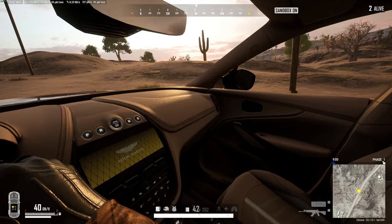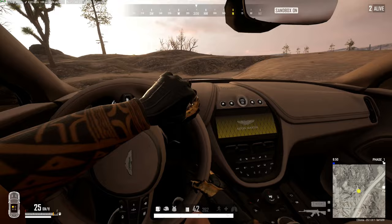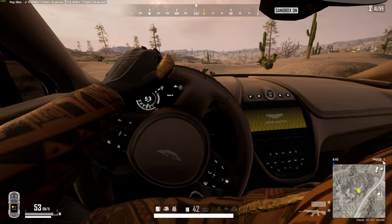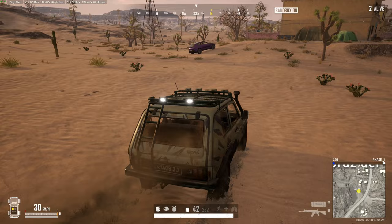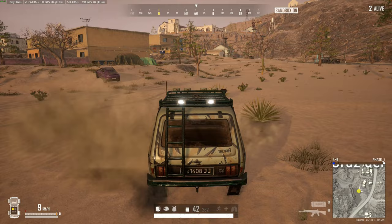That doesn't mean it's worse than the other vehicles. For example, the Bronco truck is one of the slowest vehicles off-road and spins out constantly, whereas the DBX is much more controllable and manageable on and off-road, and it's not going to flip out of control like the Aston Martin convertible. But if you compare it to something like the Zima, the Zima has all-wheel drive because it's meant for Vikendi. So if you're playing on Vikendi and you decide to swap the Zima for the DBX, you're going to miss out on that all-wheel drive component, making it a bit harder to control off-road.